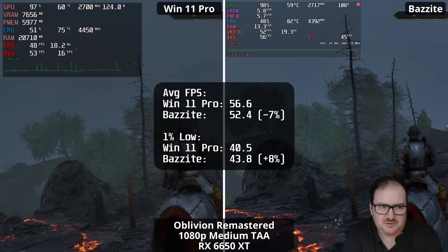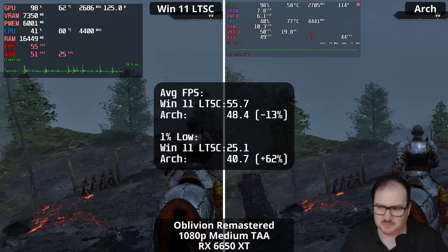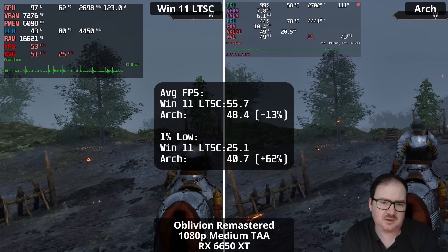With Oblivion Remastered, you can see on the left it's very stuttery — Win 11 Pro versus Bazzite, with Windows a little bit faster. I want to pause here because you may have noticed the 1% lows on the LTSC version of Windows. I've restarted the system and game multiple times — at least four benchmark runs per session — and every time the result is the same: 1% lows sometimes in the teens, sometimes in the 30s, but averaging around 25% on the 1% lows. Could it be something like DirectStorage or some other missing DLL that you get on the full Pro version? I'm not sure — if you know, let me know in the comments.